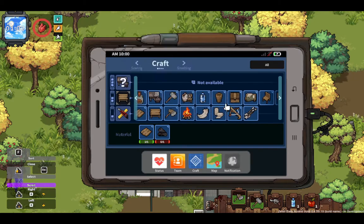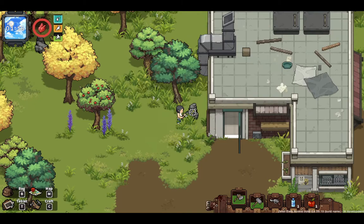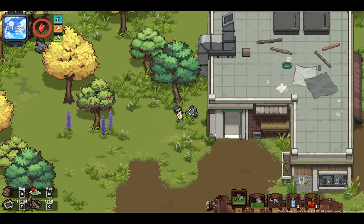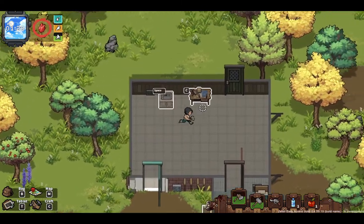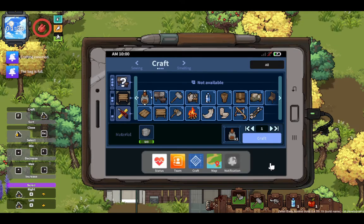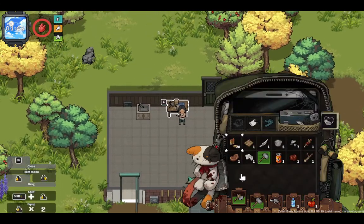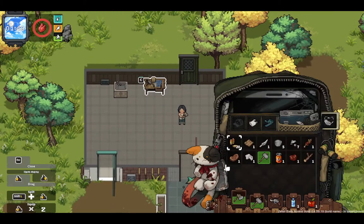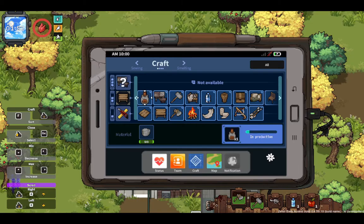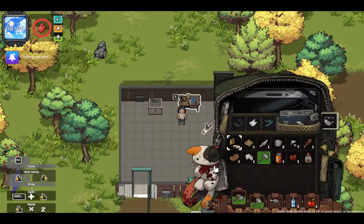The torch requires wood charcoal, and that means we need an oven too. So we need some stones. With the mallet I can grab the racks to get the stones. Let's make an oven because we need some charcoal for the torch. Oh, there's not enough space - I have to drop something. So let's drop the branch. Let's try again. We got the oven!